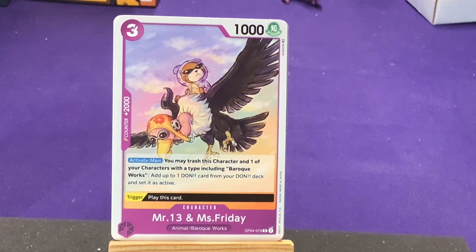The purple character's active ability: you may trash this character and one of your characters with a type including Baroque Works, then add up to one Dawn card from your Dawn deck as active. I wonder if former Baroque Works also works — because the CP cards, some are CP6 and CP7, and the card text says 'if this has CP in the name.' I'm assuming former Baroque Works also works. So basically you set your cards as active. In green we have Baby 5 from Dressrosa, wielding her weapons — her wedge as a gun plus her sword. Her trash ability: set up to two of your Dawn cards as active. They're definitely pushing you to play more and more cards quicker.